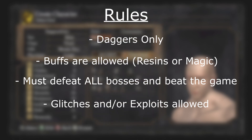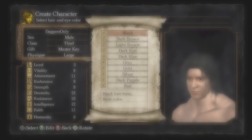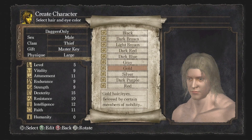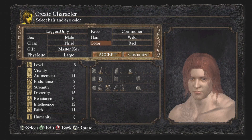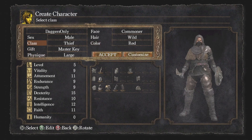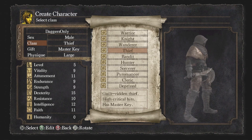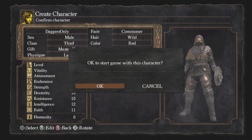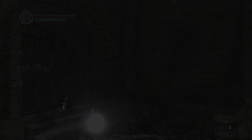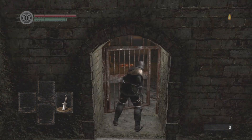Except for Tomb of the Giants, I've got to use the lantern. I'm just selecting my character, and I'm obviously going to select the master key — very worthwhile if you know which doors it opens. Let's get straight into this. We're going to spawn in the Asylum and progress on through.